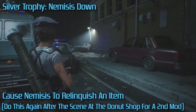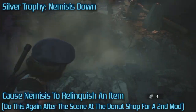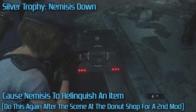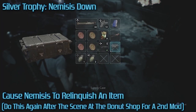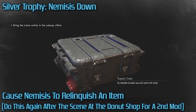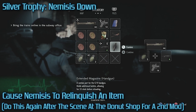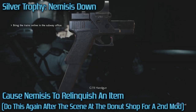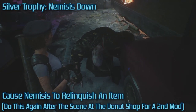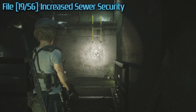Right here is the first time Nemesis appears after you finish turning on the power at the substation — he busts out of the wall. One grenade on Assisted difficulty will automatically stun him. There is a trophy to damage him and make him drop an item, and that weapon mod case I just picked up contains the first weapon mod. As noted on screen, do this again after the scene at the donut shop for a second mod.